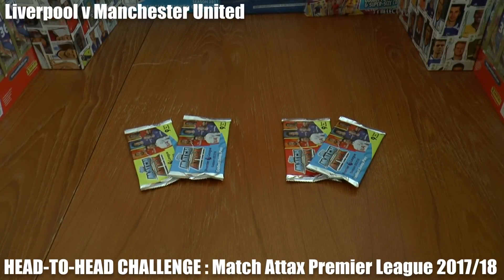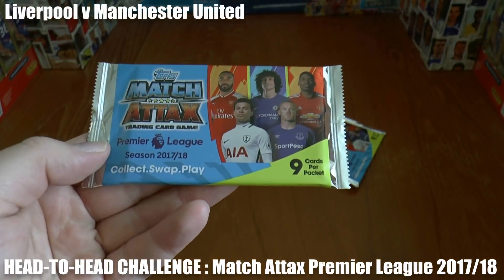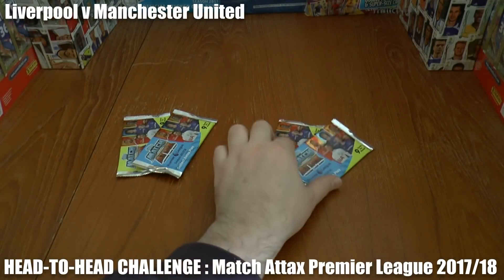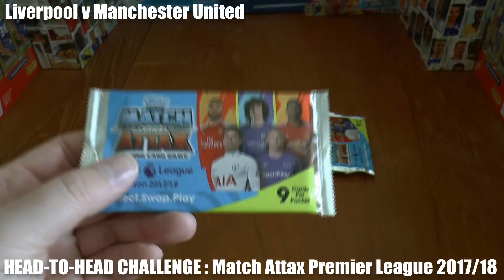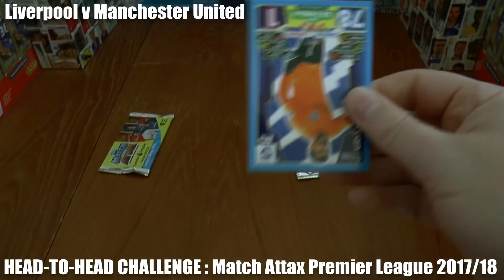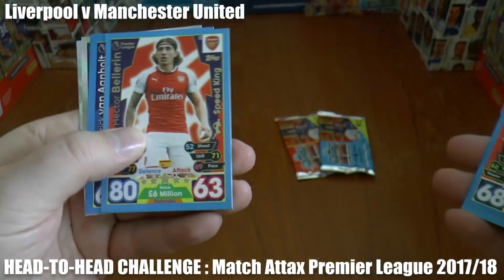Hi guys and welcome to this head-to-head challenge where we're going to open two packets of the Topps Match Attax Premier League 2017-18 season representing the first half, and two packets for the second half, in a direct head-to-head battle between the North West Giants Liverpool and Manchester United. Any players pulled from these packs will score an imaginary goal. So without further ado, let's get this first pack open and find out who's going to win the game of these Giants of the English game.